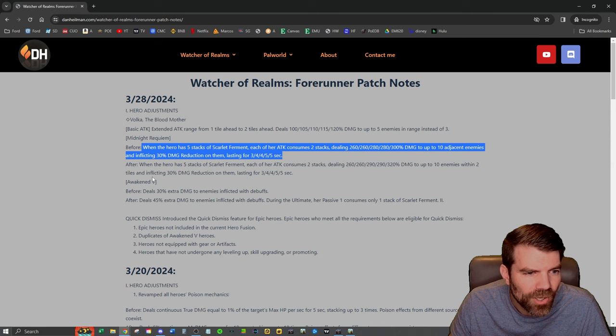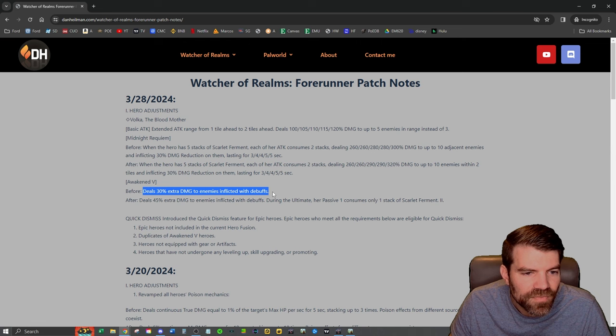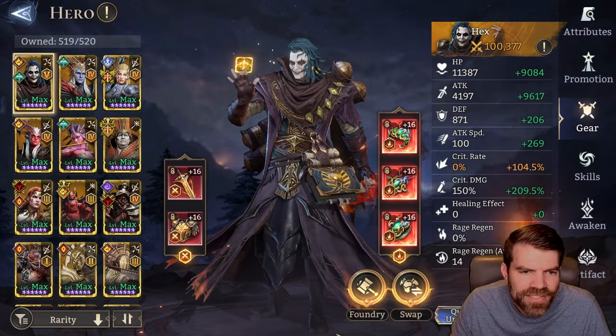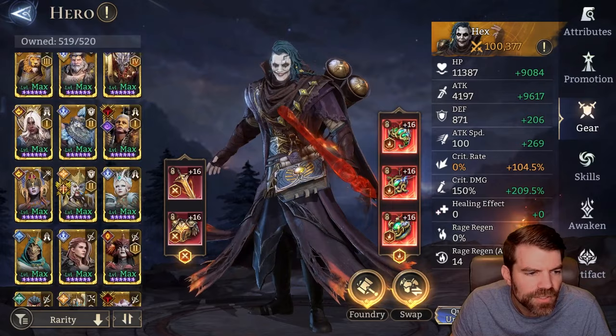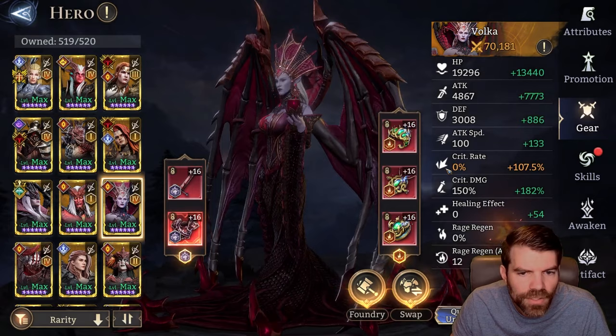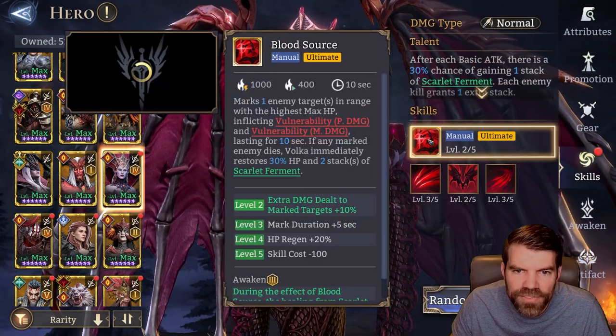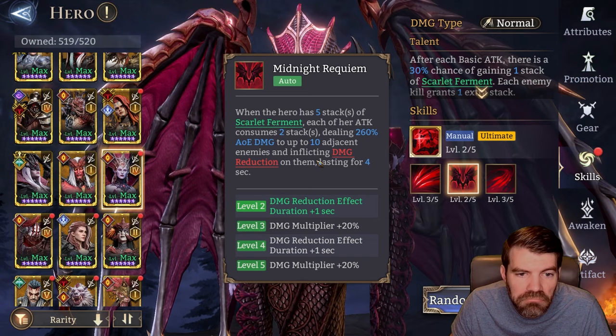Awaken 5 deals 30% extra damage to enemies inflicted with debuffs, and after the ultimate it's 45%. Her passive consumes one stack. It's interesting that she does damage based on debuffs — does she actually land a debuff? Let's go look at her real quick. Mine is A4; soon we'll be able to get A5, which would be pretty cool. So she gets 30% extra damage when enemies are inflicted with debuffs. She doesn't have a debuff — oh, she does. I guess this ability would be a debuff.